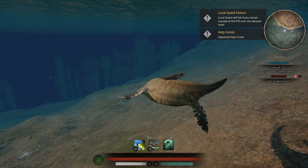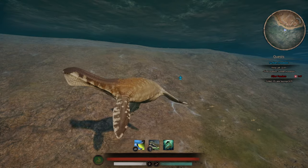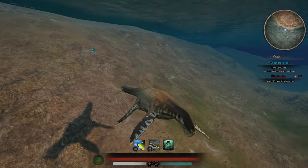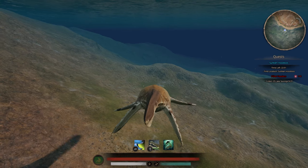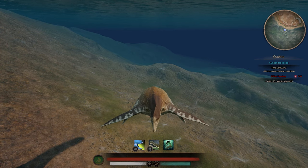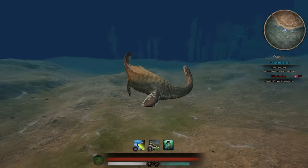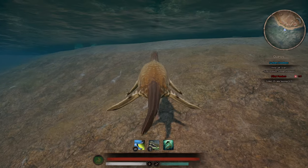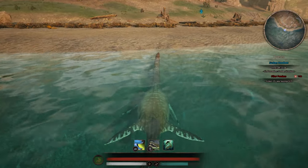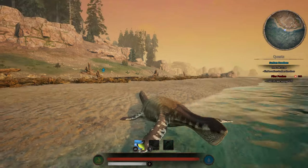Otherwise it's pretty basic. Scenery-wise, just swimming around in this thing is actually really nice, and the fact that he can go on land is cool if you want to chill by the beach. But he's nothing crazy or too special — it is a cool addition to the game. I'm personally more excited for the flyer. If you guys are excited for this creature, hit that thumbs up and let me know in the comments what you think of him, what the best build is, and what they can do to make him better. Thank you guys for watching — see you in future videos. Peace.